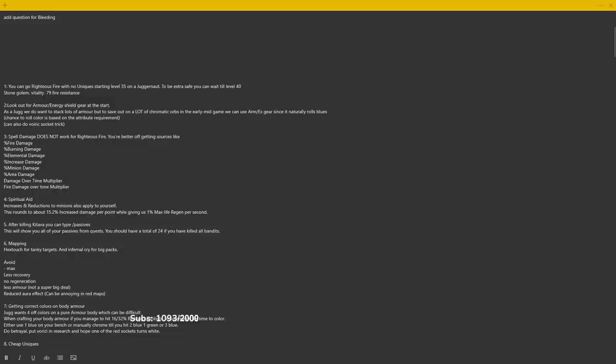Coupled with the skill tree, you'll be at 79 fire resistance by the time you're level 35 and you should be able to get rolling. If you're a little more concerned because you're playing hardcore, you can wait a few extra levels until around level 40. The reasoning is because your Stone Golem and Vitality will level up and outscale the pace at which you gain health, so as you level up you will literally feel stronger because of your regeneration scaling.